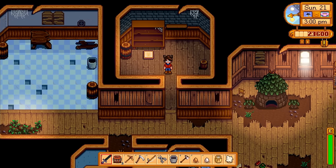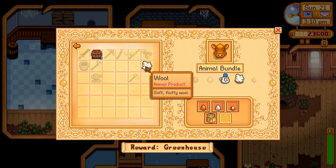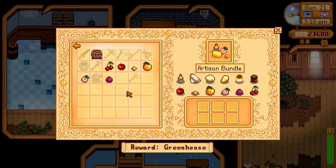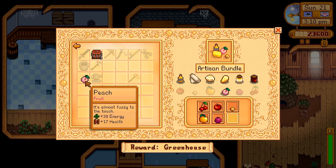Moving on to the Pantry Bundles — there are really only two things we can touch here. The Animal Bundle can be completed with all the animals we bought earlier; they should have just enough time to produce everything within Spring. For the Artisan Bundle, we'll say we got really lucky with the Fruit Bat Cave and got the six different fruits.